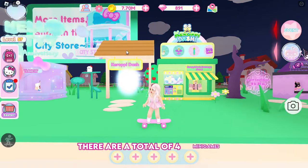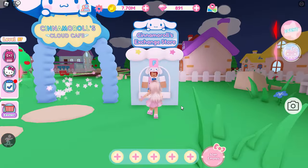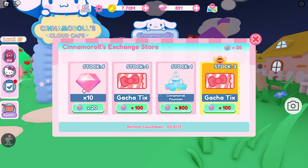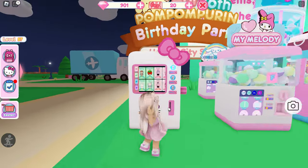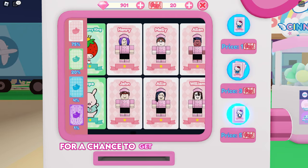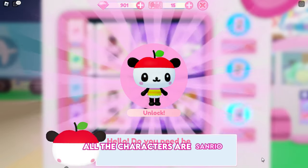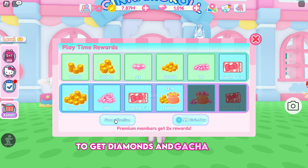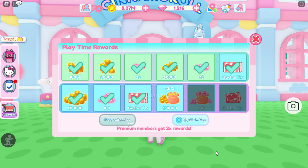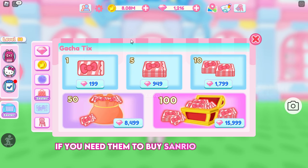The best method is to play the minigames listed here. There are a total of four minigames. Each minigame has its own exchange store, where you can exchange points for diamonds. Points are earned by playing the minigames. Sanrio characters can be obtained from this vending machine for gacha tickets. Choose the number of tickets you want to buy for a chance to get a Sanrio character. All the characters are Sanrio, but the humans are not. Remember to claim your playtime rewards to get diamonds and gacha tickets. You can also buy gacha tickets for diamonds from the shop, if you need them to buy Sanrio characters.